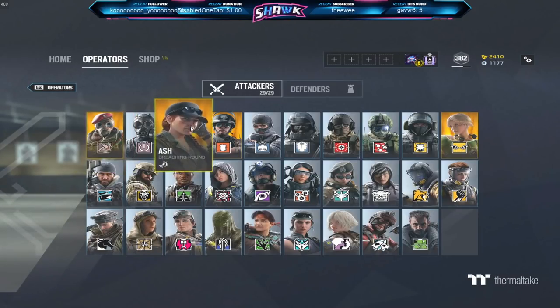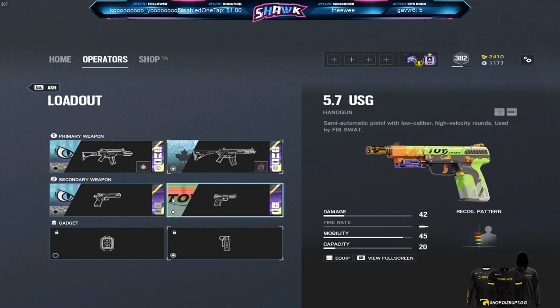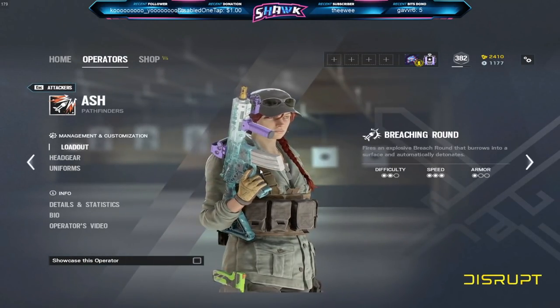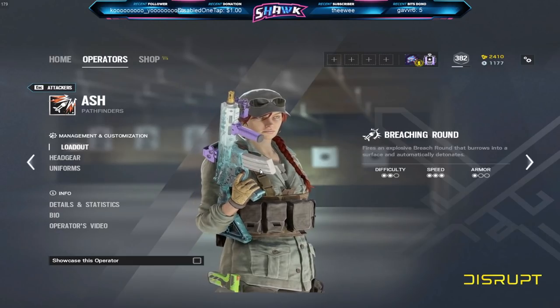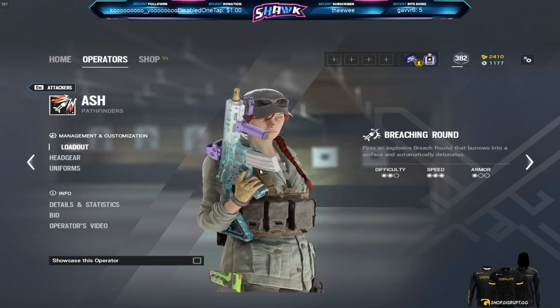For our next operator, I'm going to have to say Ash for sure. Ash is another really simple operator. You've got the R4C, which is a great gun. New players probably aren't going to have the best aim, so this gun's going to hit like a truck and get them easy frags. You've got two really good pistols and flashbangs, which will help teach new players how to use those. Her gadget is really, really simple — you just use the Ash charge on soft barricades and soft walls. Very similar to Sledge in that they both just break soft walls and barricades, so players will pick up on both operators really quickly.